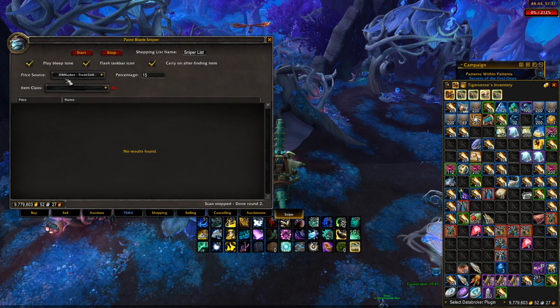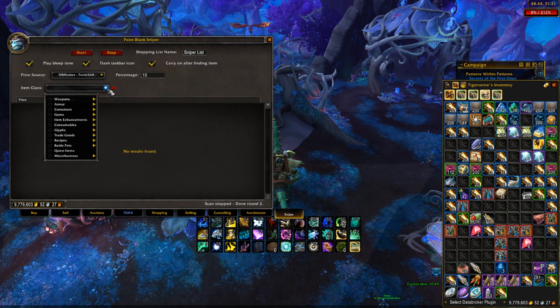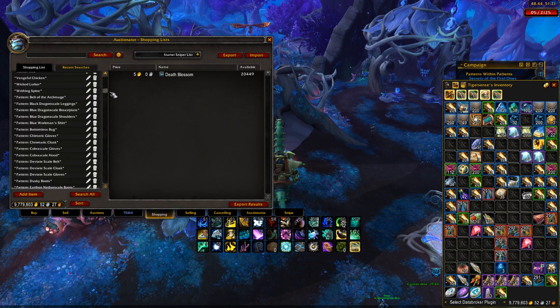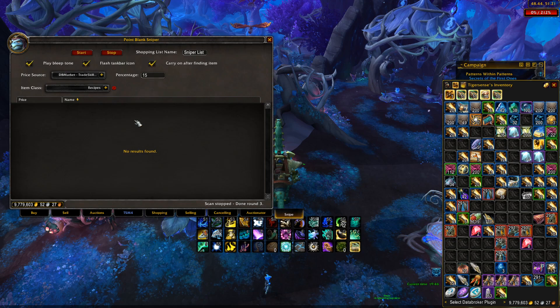So it's looking for very cheap deals. As you adjust the percentage, the lower it goes the less you will see; the higher it goes the more deals you will see, though they won't be much of a deal at 80%. If you want to get more specific, you can adjust what type of items it's searching for. For example, if the shopping list is very big and has patterns, you can filter to only search for recipes. This is very useful as it cuts down the time between scans and allows it to refresh faster.